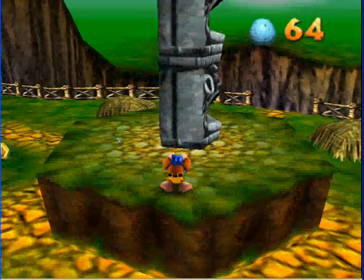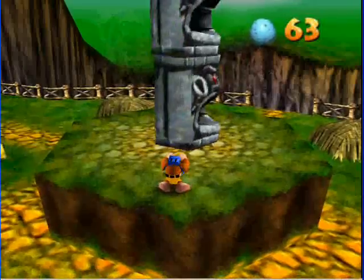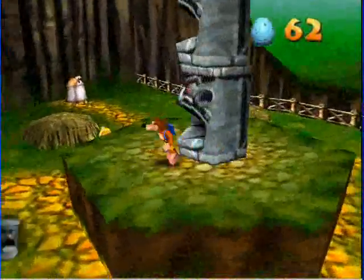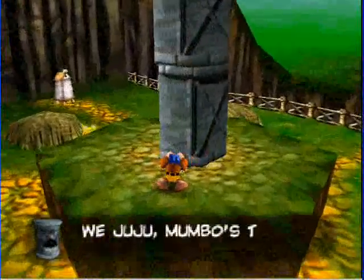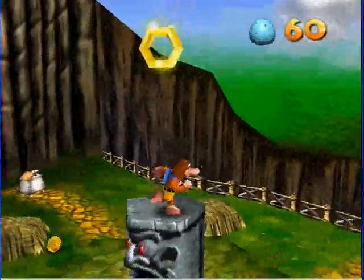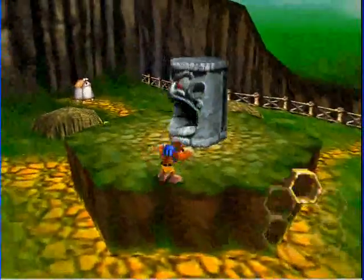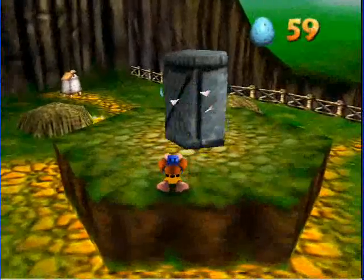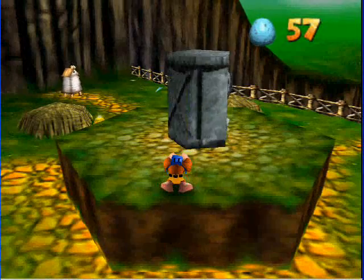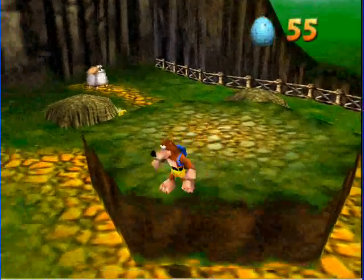Let's go ahead and destroy Juju. There's actually an empty honeycomb piece above his head — there's a little bit of a trick I didn't know about to get it. I had to start the level over again and get it before I destroy the last head. You have to jump on the last head and get the last honeycomb piece from there. And I suck at this, clearly. Come on, I was robbed. Just give that to me. Thank you.